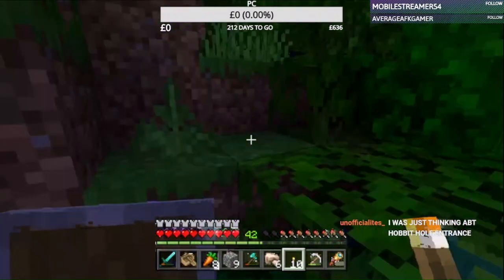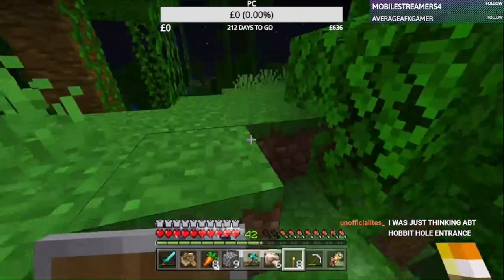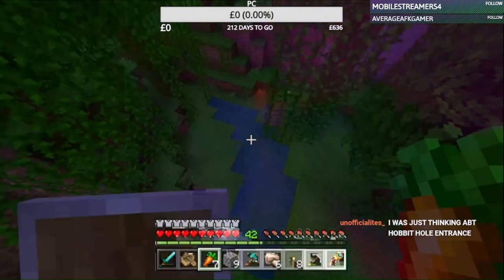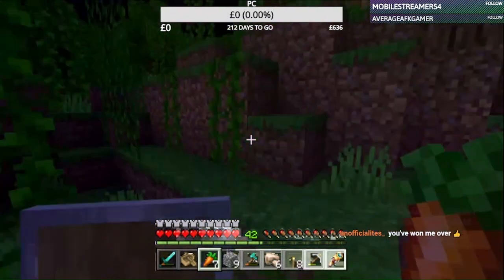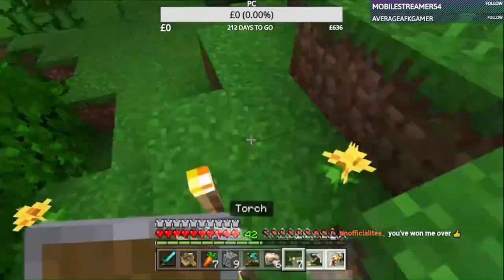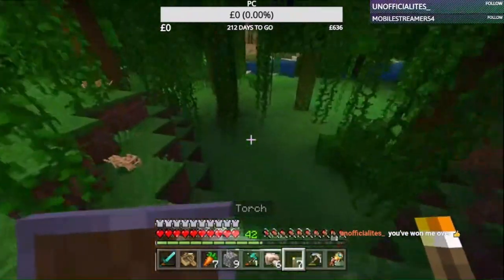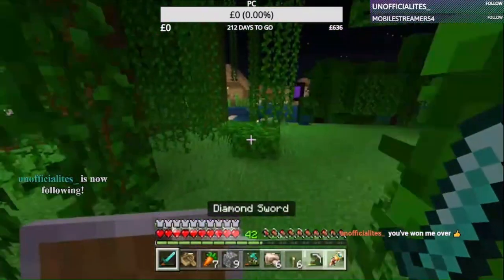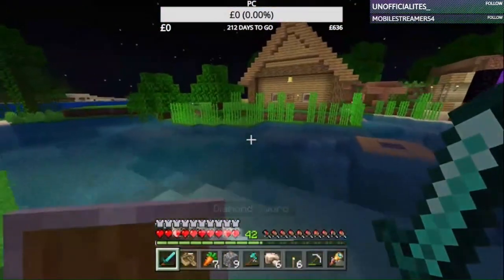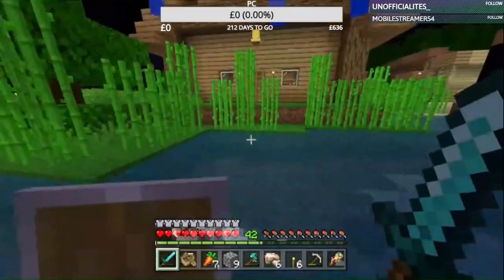Just thinking about the hobbit hole entrance. I'd love to be able to show you some of my previous hobbit holes, but they're on a friend's world and he no longer has access to that account. Really annoyed about that. This is as good as I can get with a house, and I'm not the best at building. I will say though, this is pretty decent — I'm pretty chuffed with that.